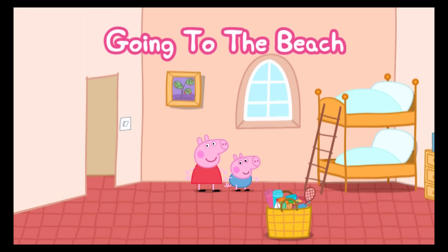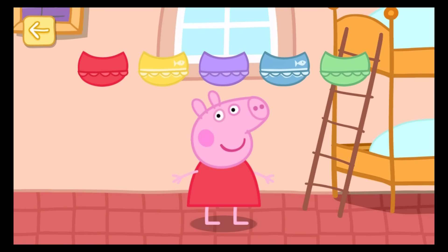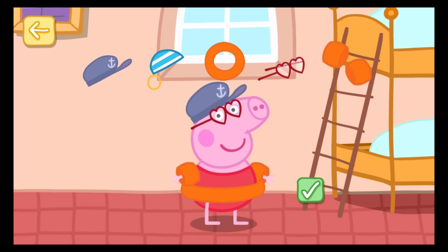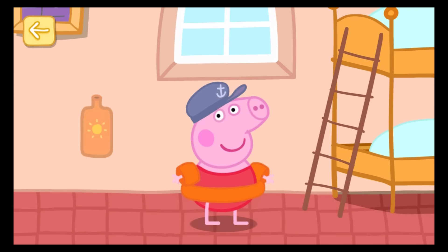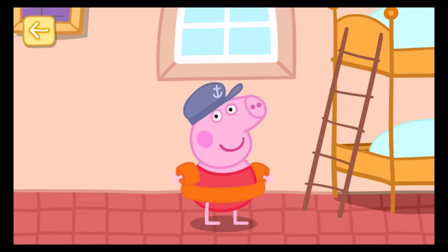Help Peppa and George get ready for the beach. Help Peppa choose what to wear. Touch any items that you want Peppa to wear to the beach — you can choose more than one. Touch the tick when you've finished. Touch the tick and rub the beach. Move your finger to rub the sun cream onto Peppa. Well done! Peppa is ready for the beach.